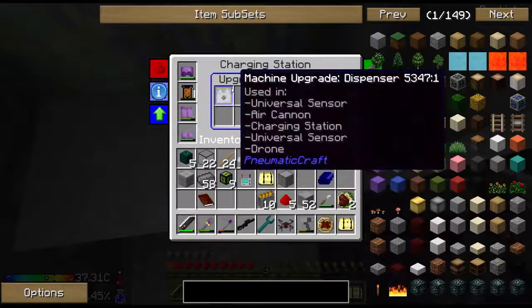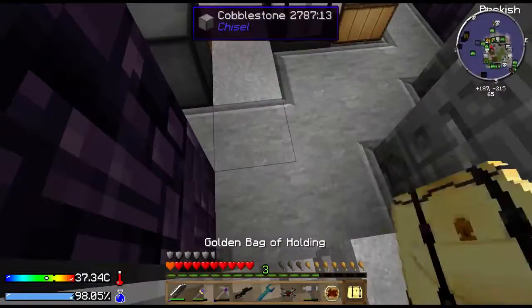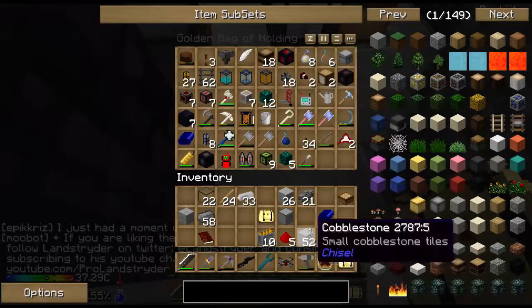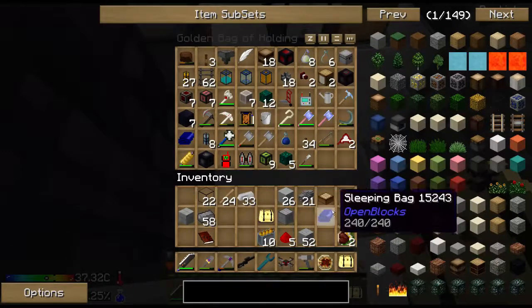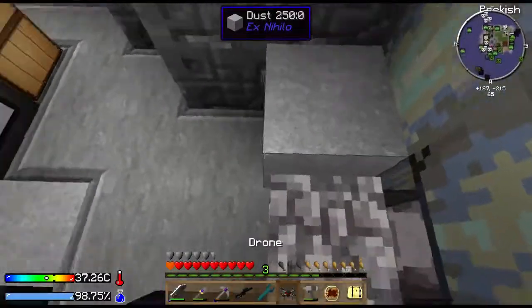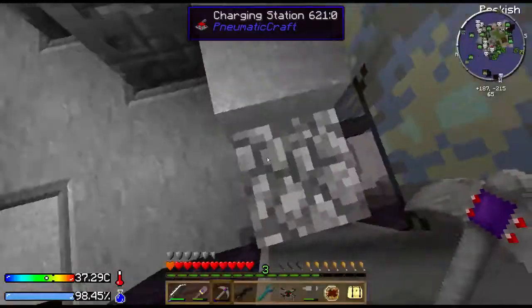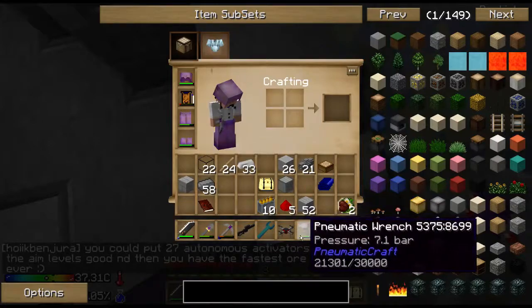I need speed upgrades in this really bad. That's filling up those things. I'll put the rest of the stuff away. I'm not using Condor Probe — that can go away, that can go away, that can go away. Advanced pressure tubes, probably can go in a chest downstairs. If you have the machine upgrade dispenser on there, it'll automatically fill any of the things that you have on your bar with pressure.